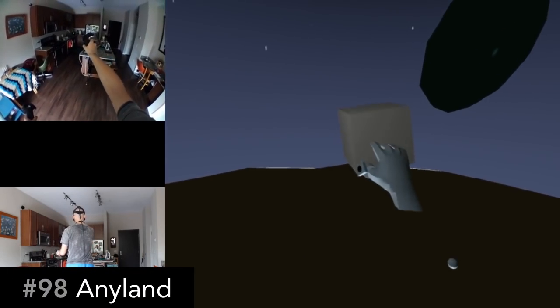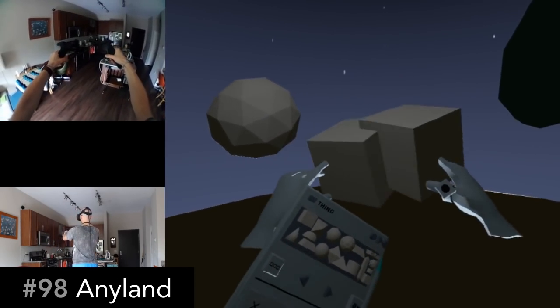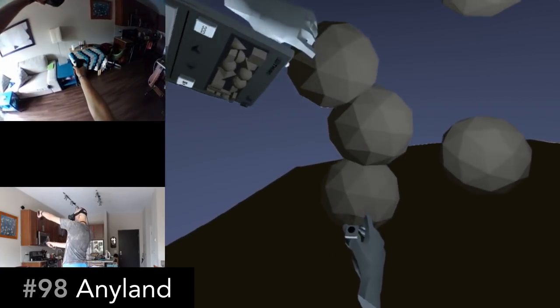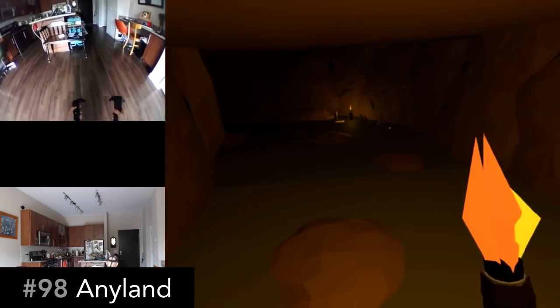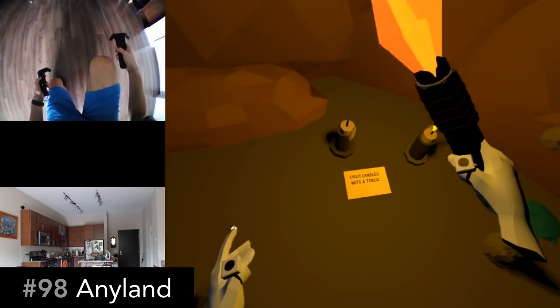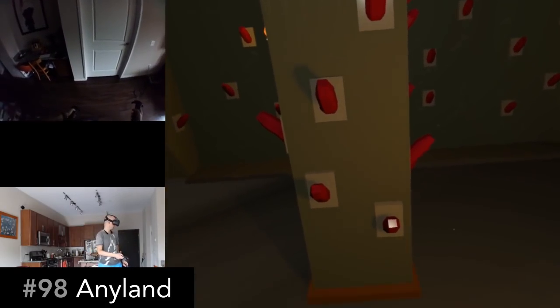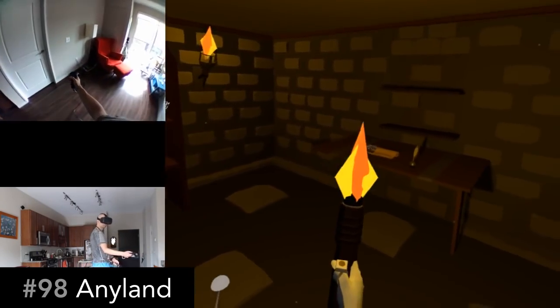Anyland is a very powerful world builder. There's a lot to this and it feels pretty deep. But fortunately there's all kinds of pre-built areas for you to explore and enjoy. A nice one is the underground, which features a labyrinth, a puzzle room, and all kinds of things to explore. And the underground is just one area — there are many areas to check out and more being built all the time.